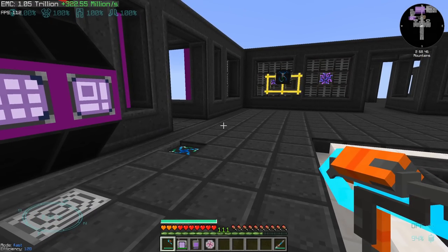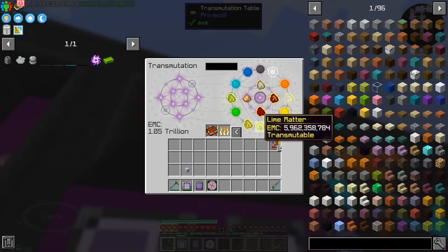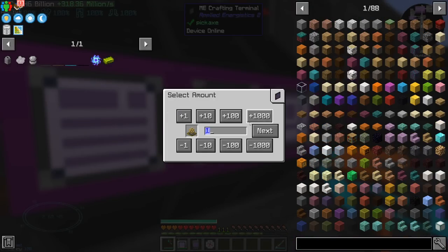You might also notice that we have 1.05 trillion EMC. That means I should be able to get the remaining lime matter that I need, and I should be able to make one more power flower.